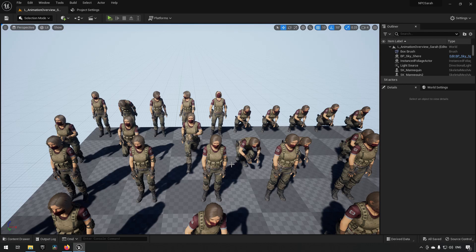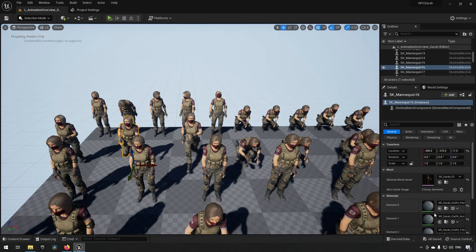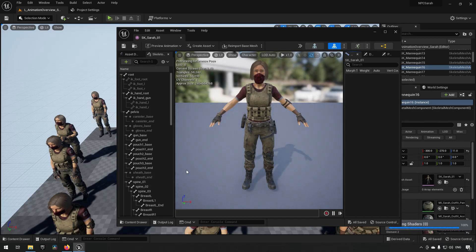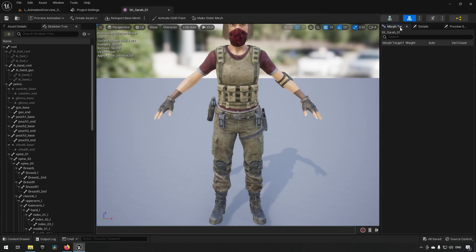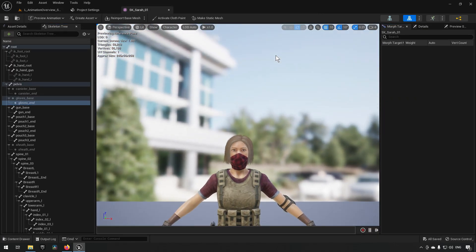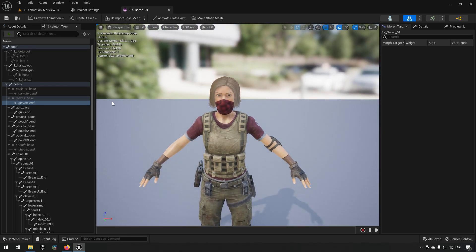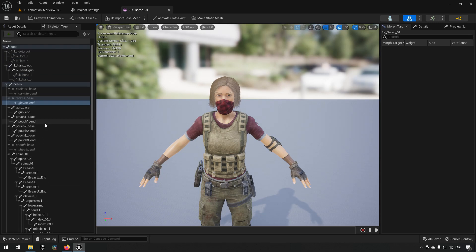Looking at the character asset itself, the skeletal mesh shows the character in its A-pose along with the different sockets and bones available to the character.